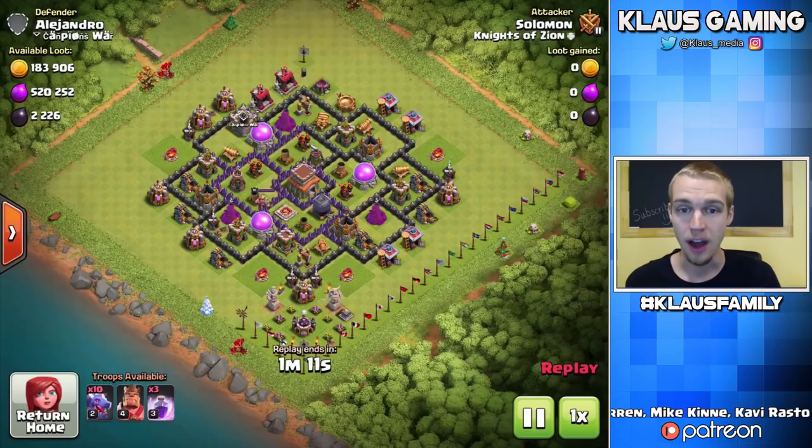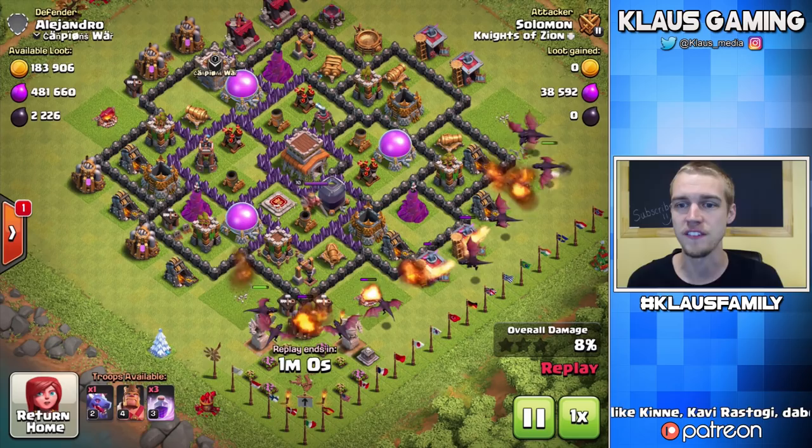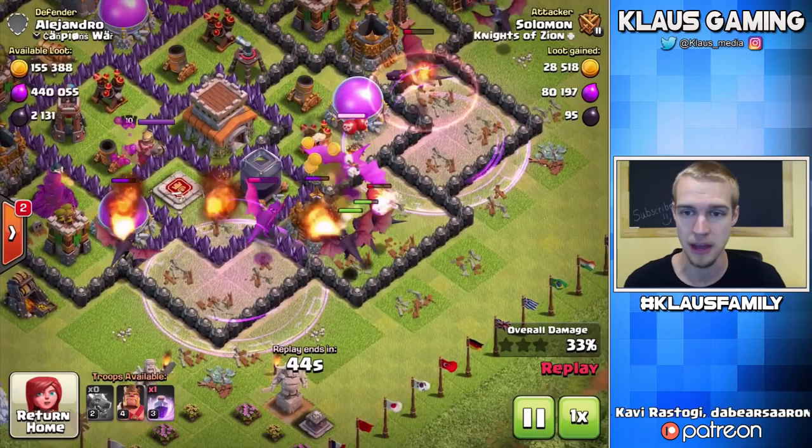Let's watch this last replay — Alejandro, over 2,000 Dark Elixir. This base was a bit better designed; the air defenses are a bit more spread out, so I can't just rage one group of Dragons and take out all the air defenses. But look at that Raid Spell — all the Dragons are in that rage, that is very nice. Same thing with that one over there. As soon as I figured out how to put my rage spells down, these attacks became much better.